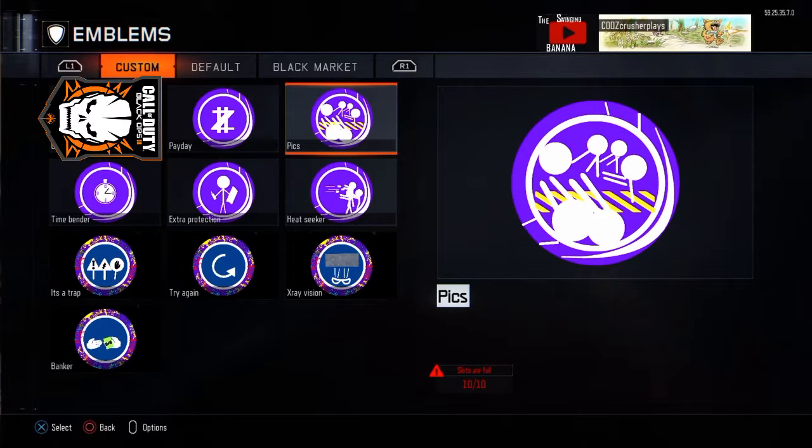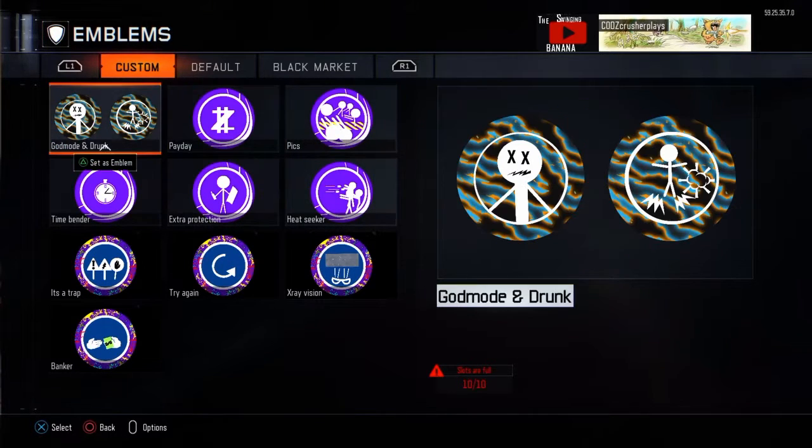Coming in at the number 2 and number 1 spot — I have to put them both together because I can't have more than 10 emblems — we've got God Mode and Drunk Zombie. Let's start with Drunk Zombie first. What it does is for 7 minutes, the zombies are extremely slow, totally disoriented, and sometimes even run away from players. If they're standing right in front of you, they only have a 20% chance of hitting you — they're totally messed up. It would be the most hilarious gumball ever, and that's why it's an ultra rare mega. This one is extremely overpowered, but just wait till I get to God Mode — that one's even more overpowered.